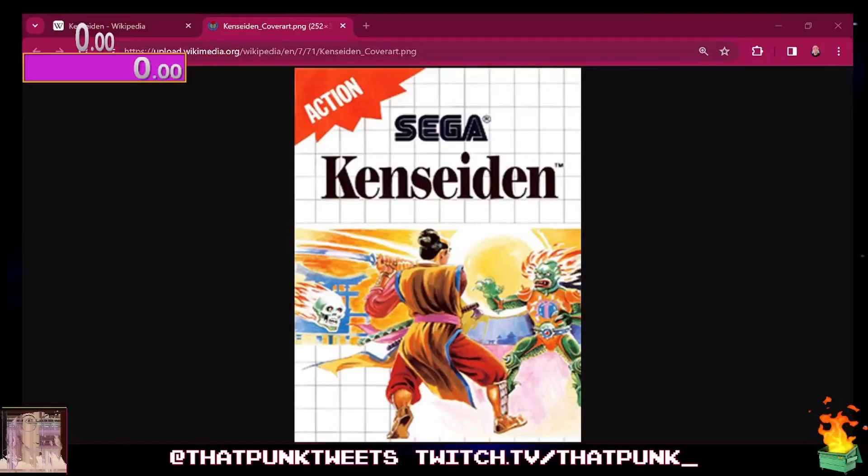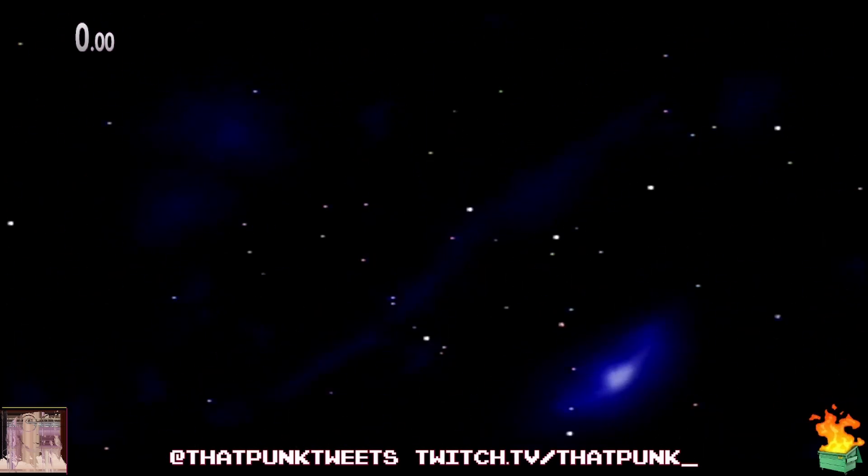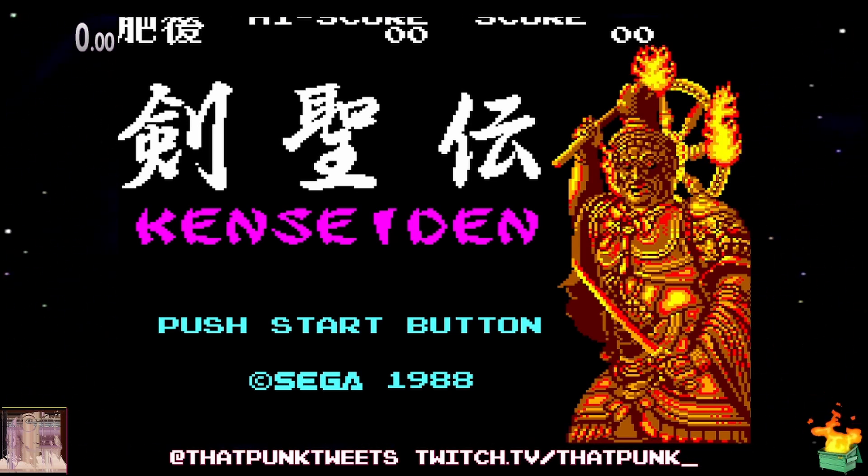Because I don't know much about Sega Master System, I decided to dive into another SMS game today. We're going to be diving into a game called Kenseiden — I'm not sure how you're supposed to say it, but hopefully I know how you're supposed to play it. This came out in 1988. There are three different versions: a Korean version, a US version, and a Japanese version. I can't figure out any differences other than the character has different colored hair, so we're just going to go with the first version I clicked.